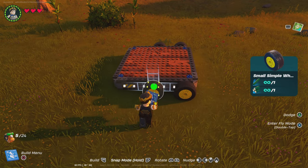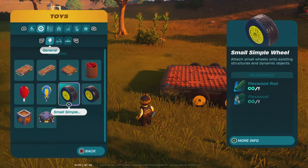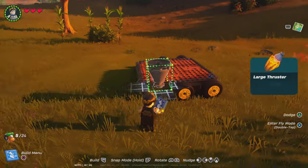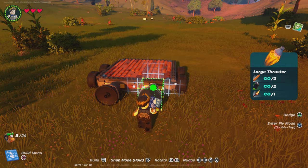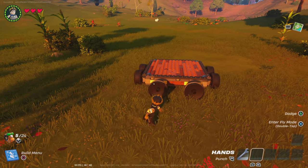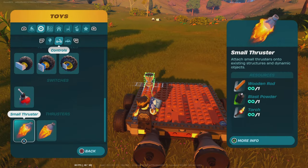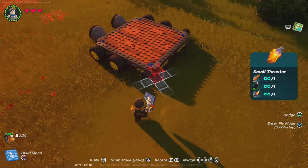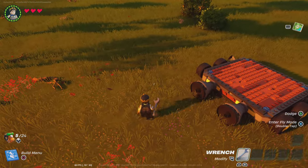Next, get a large thruster and place one right here and right here. After that, get a small thruster and place it on the side, right here and right here.